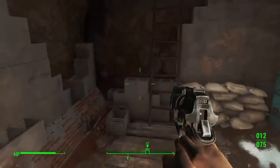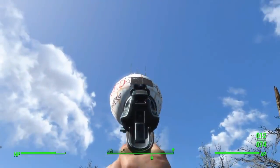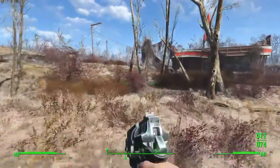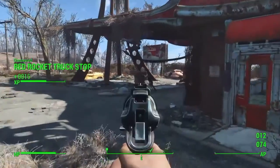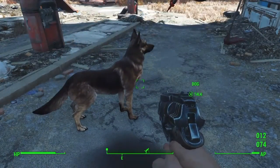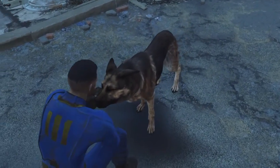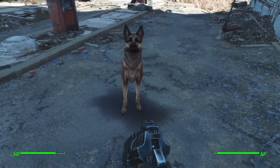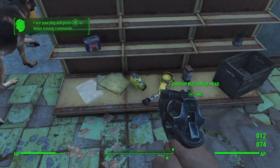That's pretty much it for Sanctuary. The fourth place is literally right beside where I've just been - the Red Rocket Truck Shop, which is where you find Dogmeat, your first companion. Let's go greet him. The great thing about Dogmeat is he doesn't judge you for anything. Some companions will hate you or love you based on stealing, but Dogmeat does none of that - he just sticks by your side through all of it.